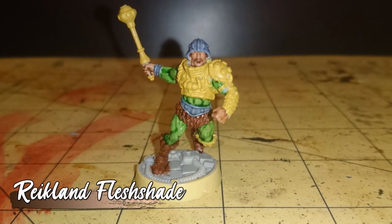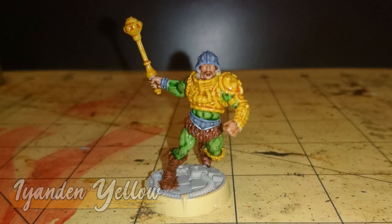Reikland Fleshshade was then applied to his furs and boots. And I gave the armor and mace a wash of Iyanden Yellow, to round off the shades.